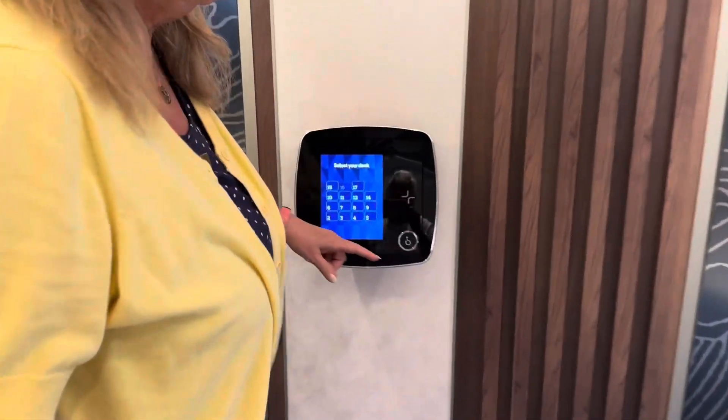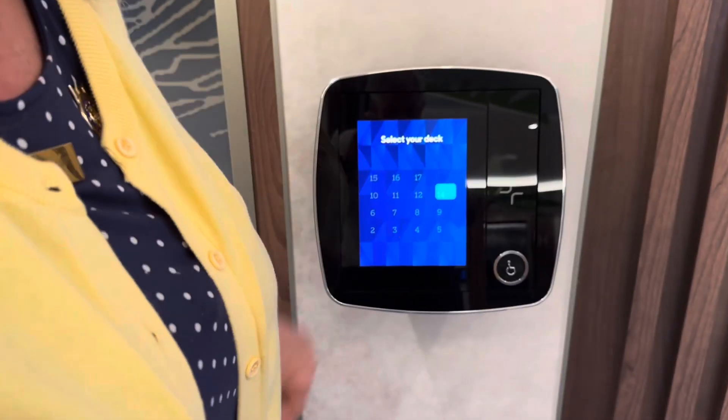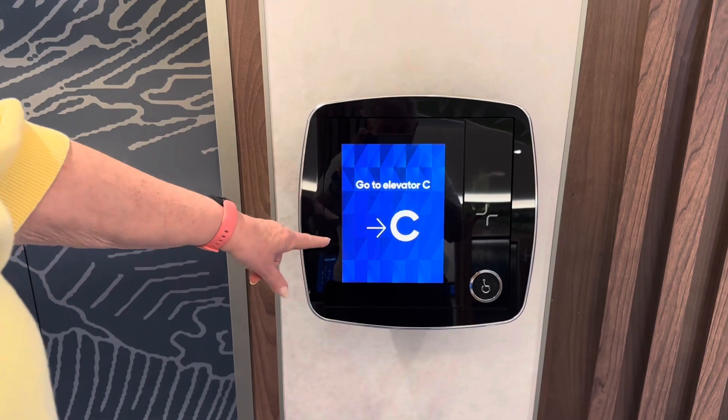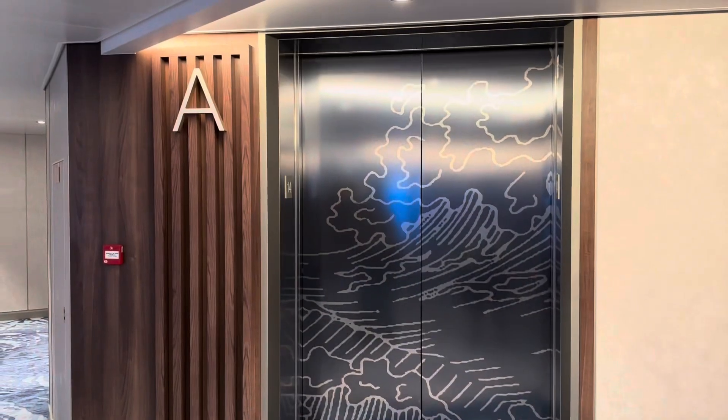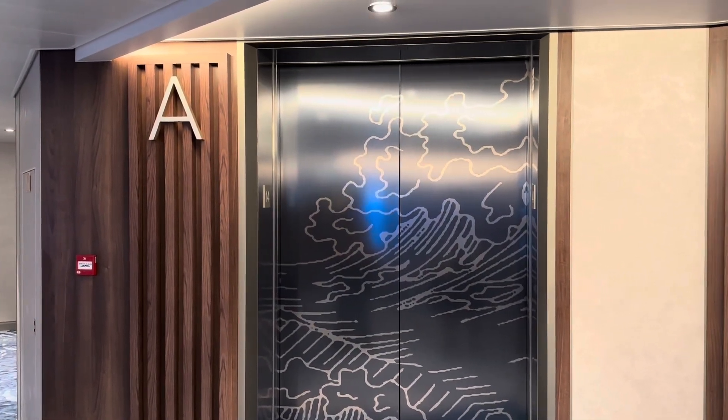We're going to choose the deck that we want to go to — 14 — and it's going to tell us what elevator to go to. C. Look at that. We're right here on deck 14 at the elevator central.